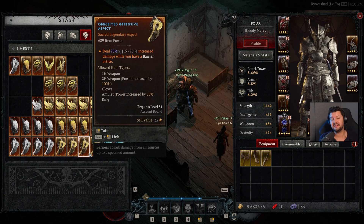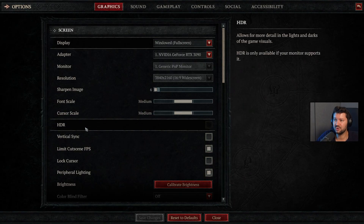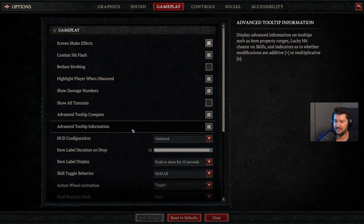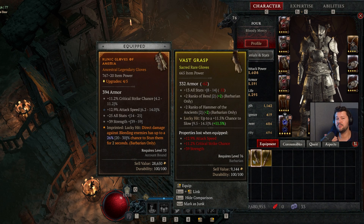On my helmet, I have an imprint that gives me a barrier every time I damage an elite, making me a lot tankier against the big bosses. Another aspect gives more damage output when a barrier is active. It's also important to put aspects on the right gear slots — on an amulet, the power increases by 50%, while on two-handed weapons it increases by 100%. Enable advanced tooltips under Options > Gameplay to compare items and see percentages by holding Shift, which is essential to maximize your build.